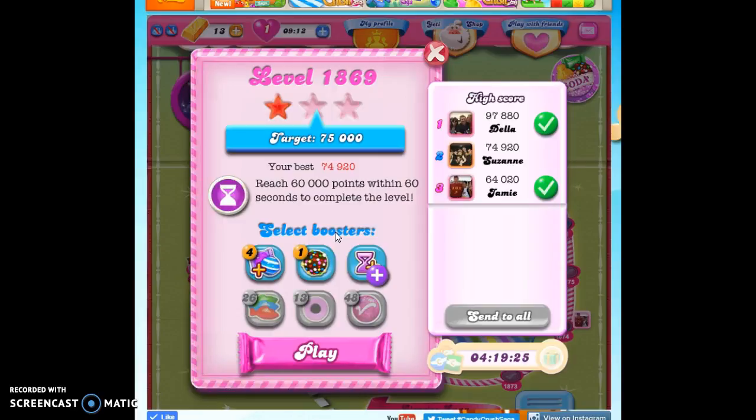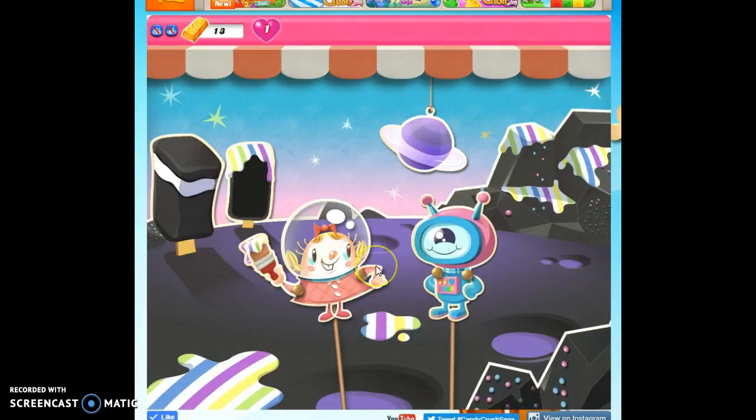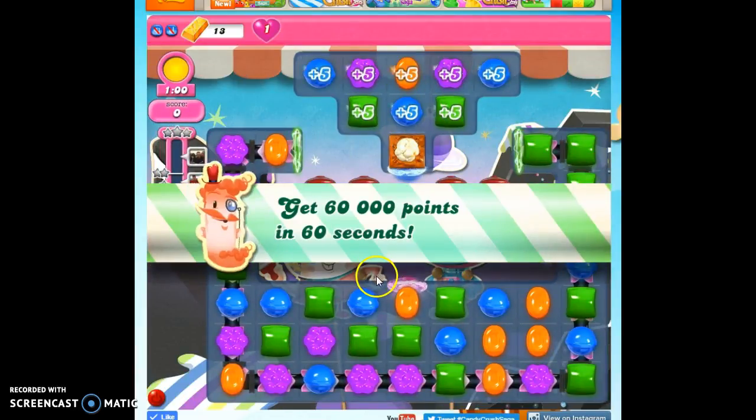So we need to reach 60,000 points within 60 seconds. That's a lot of points. We're going to try to go for color bombs if we can make them, targeting them with individual colors instead of specials, because that's our best point boost.